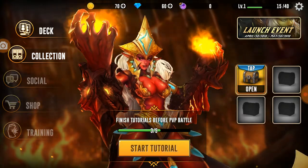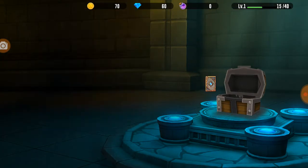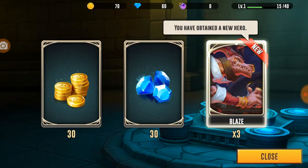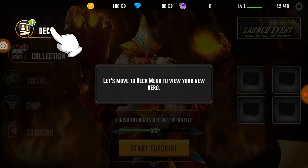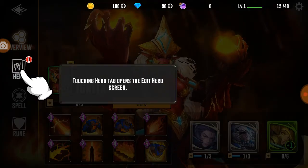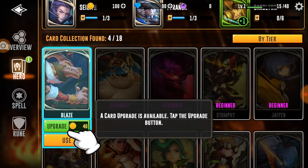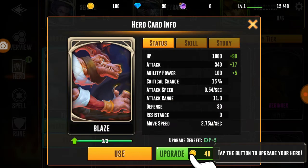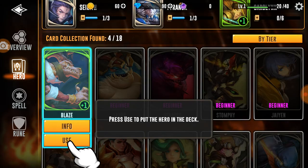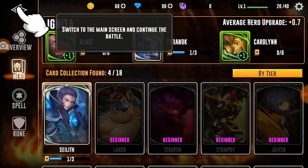This game seems decent. 30 gold, 30 gems. Blaze - new hero. It is a green hero, so I'm guessing it's better than the white ones.